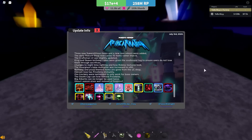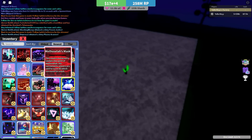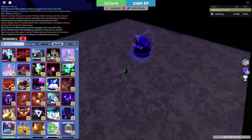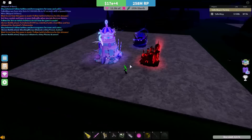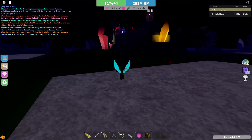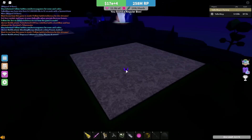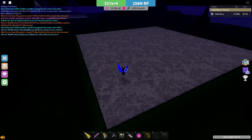There are changes to the nighttime lighting and how Roblox textures look. Nighttime got changed — it's very dark. When you place down certain items, they are a little bit brighter now and stand out a bit more. Items just have a slightly different look at night. Personally, I don't really like the new lighting — I think it's a little too dark. It reminds me of the older lighting back in 2017 or 2018 Miner's Haven.